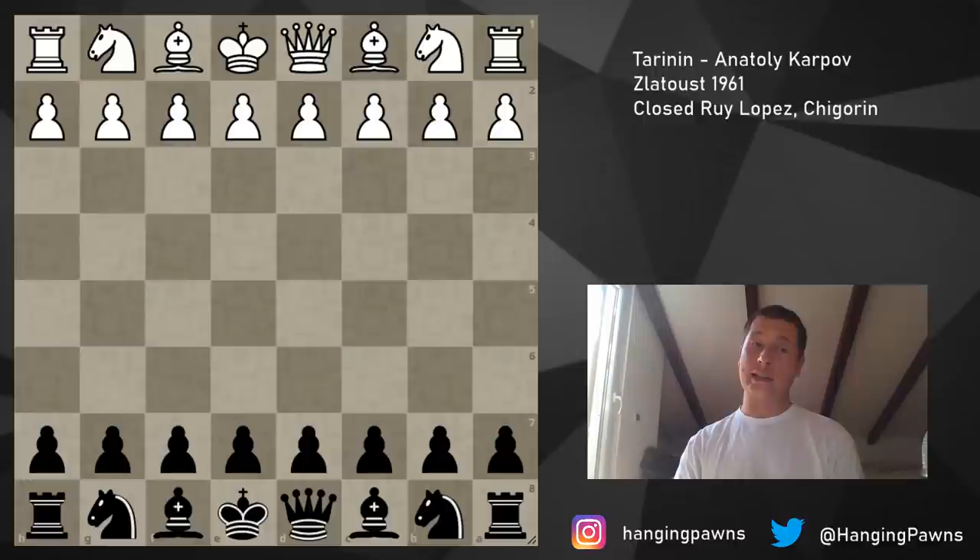This game was played in his hometown of Zlatost. He played Tarinin, which is a very unknown player, and he only has two games in the database. Both of them were against Karpov — one is a win, one is a loss. He's probably a local player. The reason why this game is interesting is it features two critical positions which are extremely instructive. I'm going to ask you to pause the video when we reach those two positions — one is very important strategically, one is very important technically.